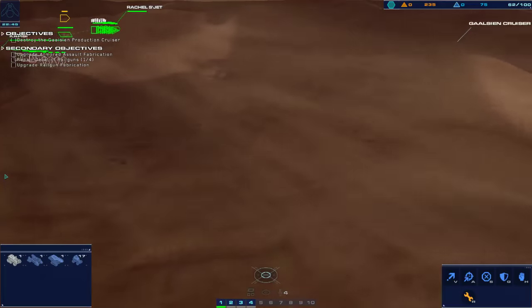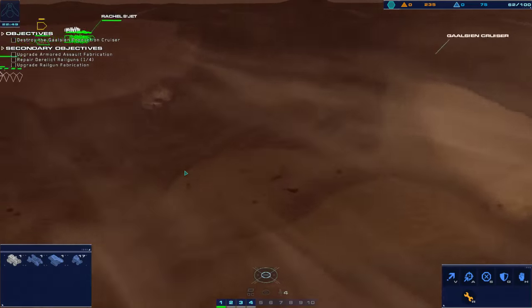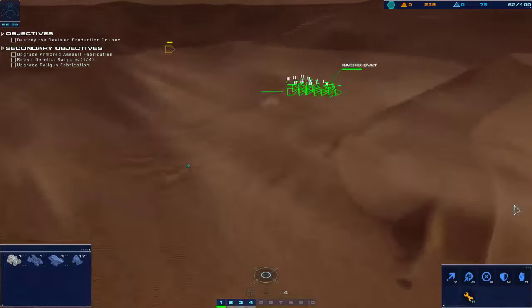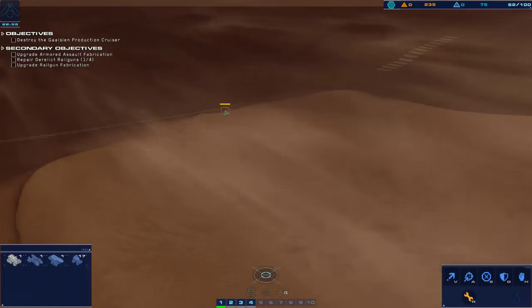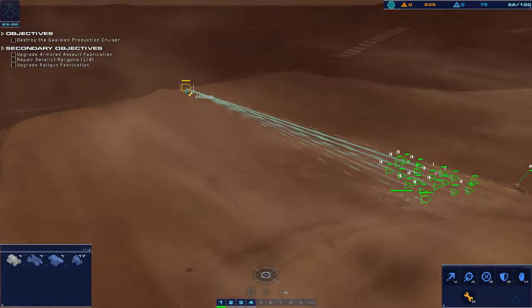More resources. And another thing that I can rescue. And there's another one. Okay, time to roll. Guard set on railgun.